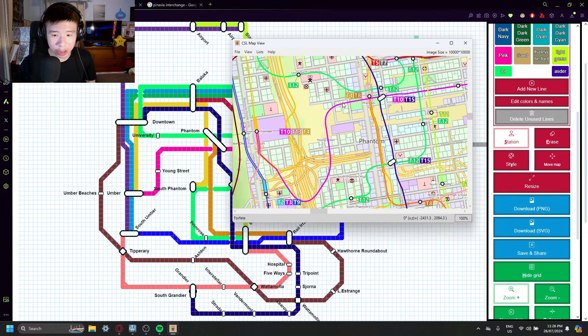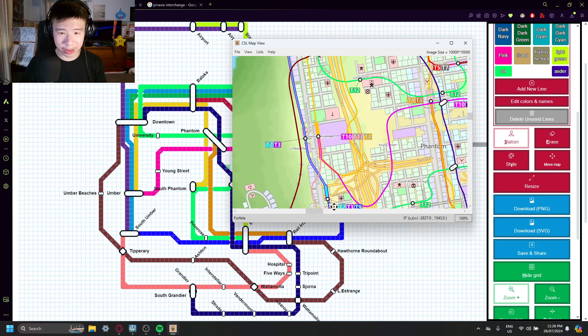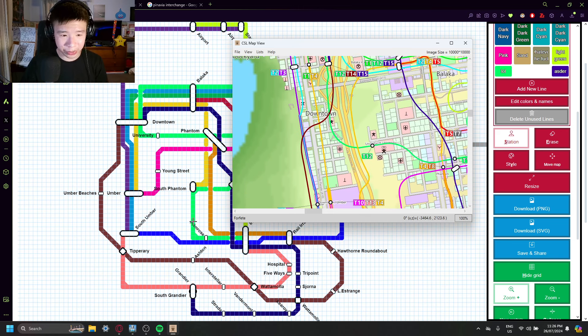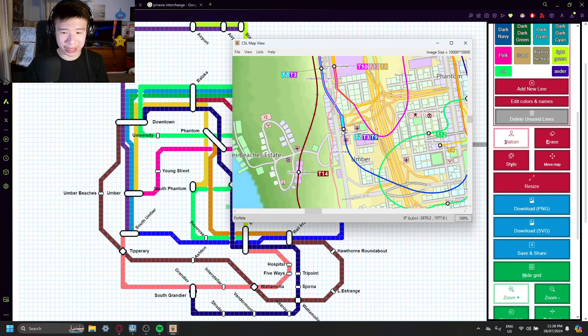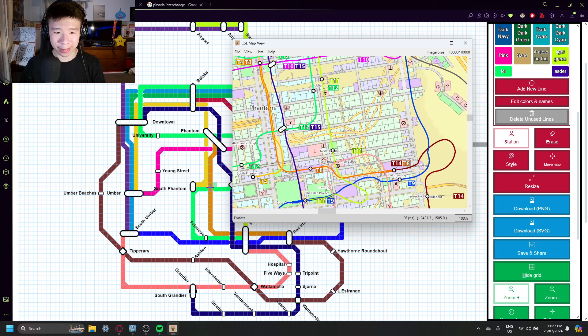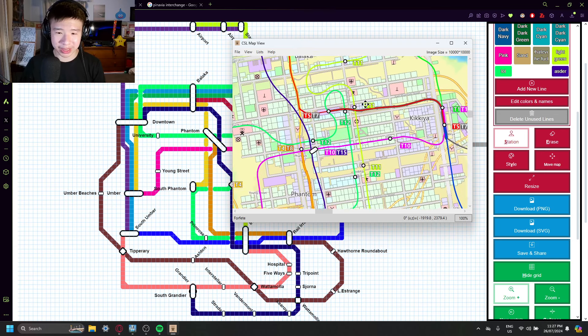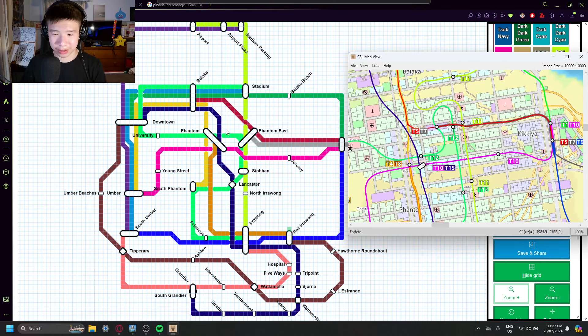I decided to make this entire metro map on MetroMapMaker.com. As you can see it closely lines up with the CSL map view. I tried to line it up as best as possible — like here is Umber with T2, T3, T10, T13, T4. That matches it. Downtown has the most lines, about seven — that's Balaka, Phantom there, and East Phantom there. I tried my best to mimic what you would normally expect of a metro map, and it turned out quite fine. The loop-de-loop is simplified and some station positions are slightly off, but no one needs to know.